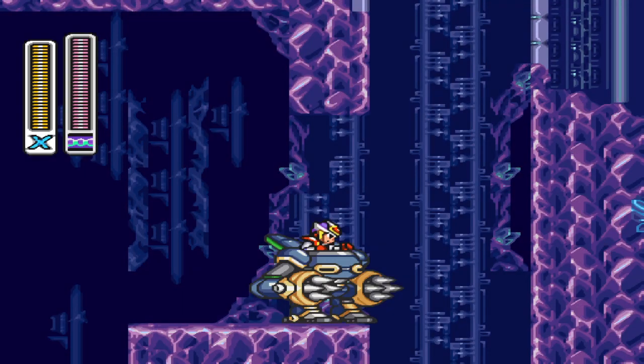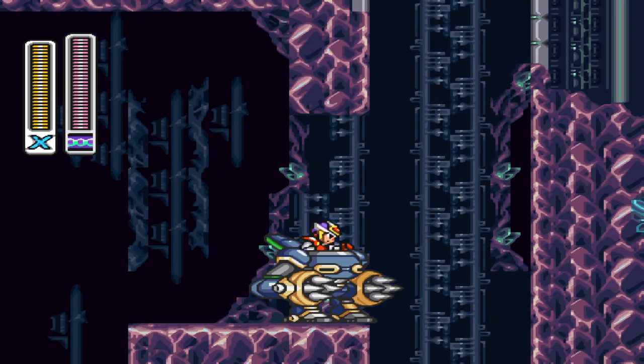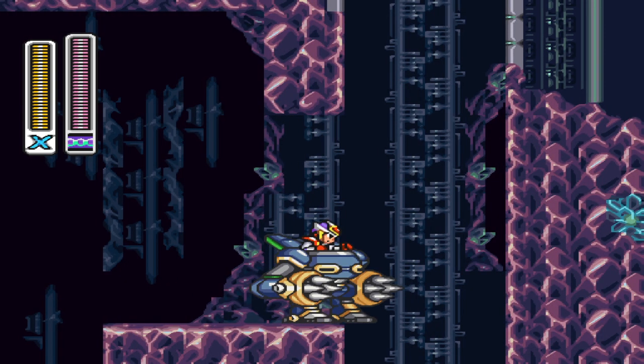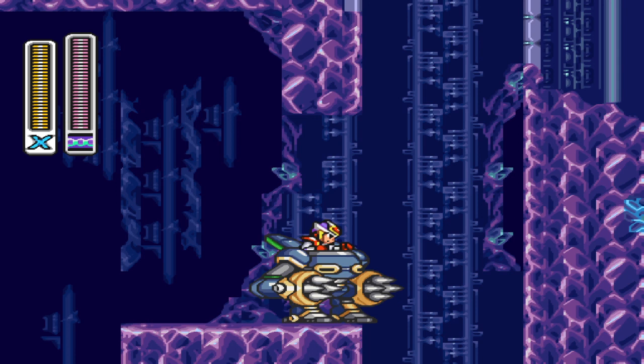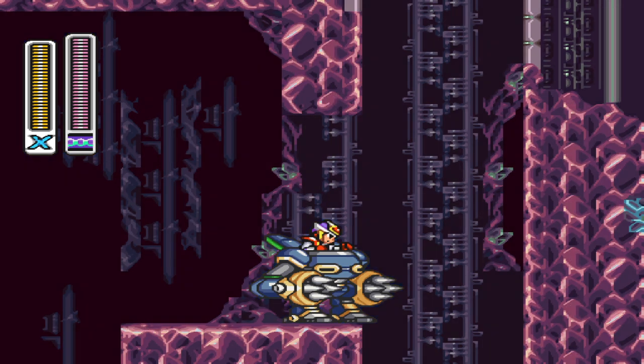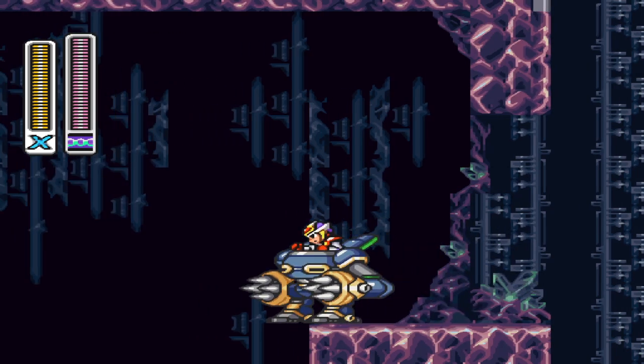Okay, this is the Phoenix Critic. I'm going to show you how to get the heart piece on Crystal Snail. What you do is you need the right armor, and you go down this hole — the first hole of the game. You need the right armor and you need the chain weapon.